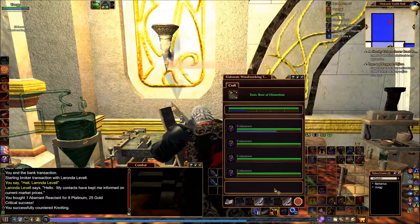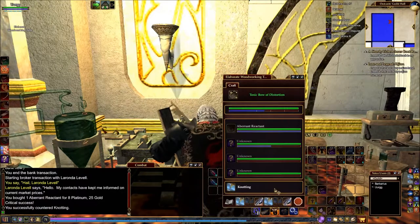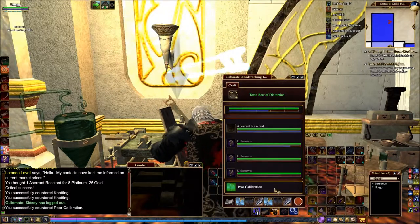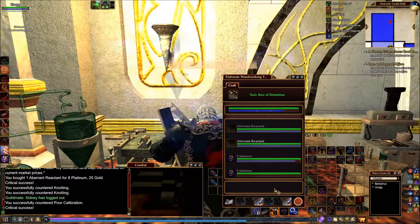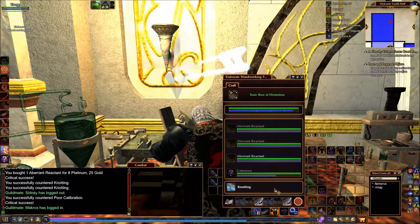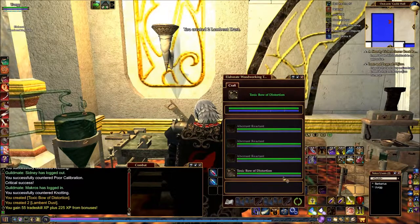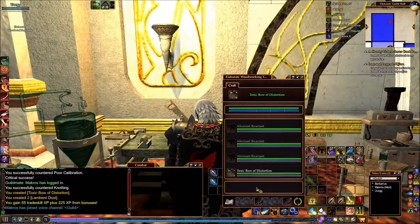I've seen people crafting on YouTube videos for EQ. I started crafting way back when it first came out, two weeks after I started playing EQ2, and I've always done every tick either 1, 2 or 4, 5. Four and five is for progression; one and two is for durability. Dead easy. And the only time I actually use three and six is when it tells me to - that way I don't waste time in any manner.